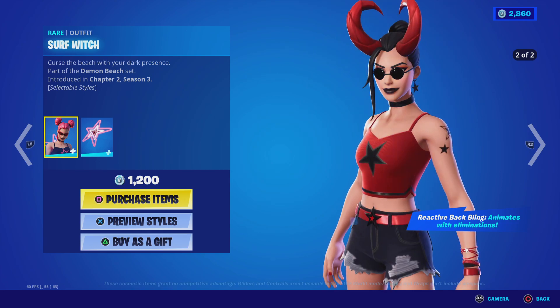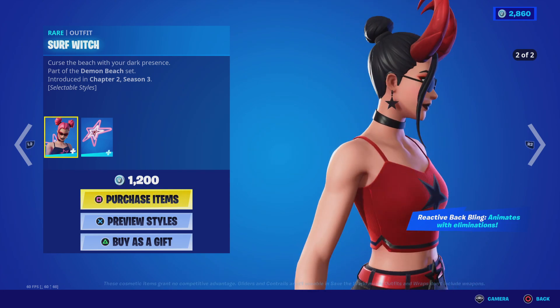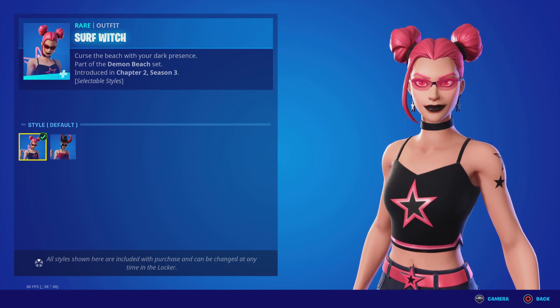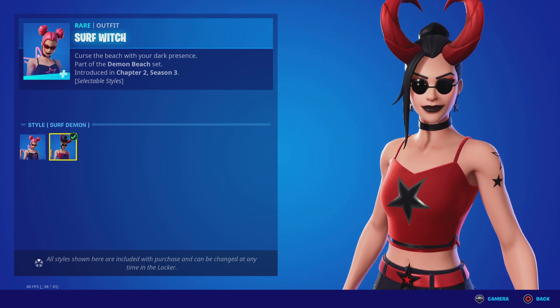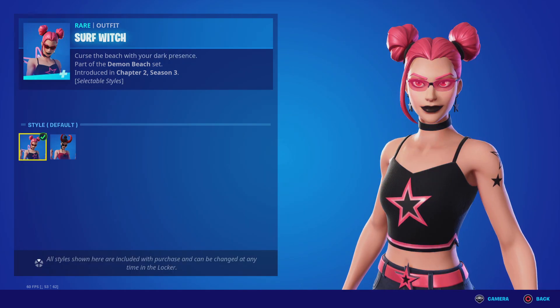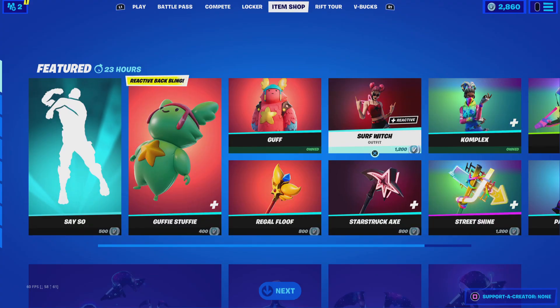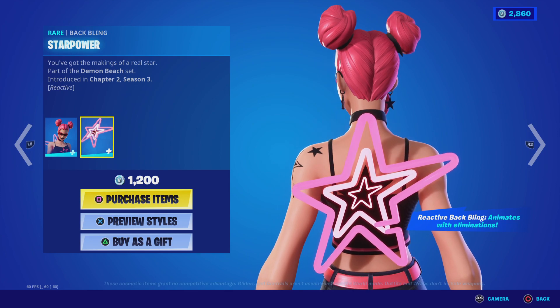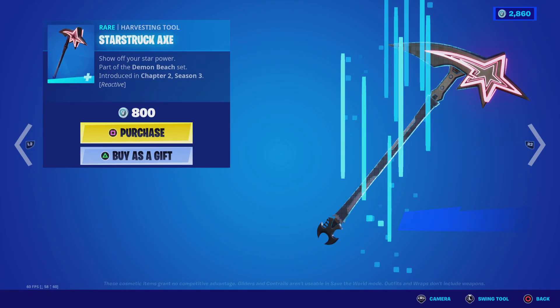Surf — which I found a pro block player that uses this skin. There are two styles: default and Surf Demon. Also, did you notice there's a backbling called Star Power and also an emote called Star Power? That's funny.